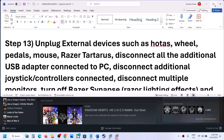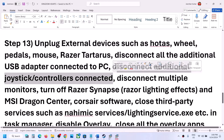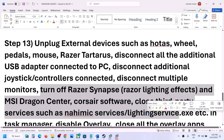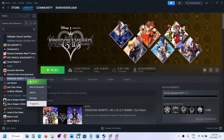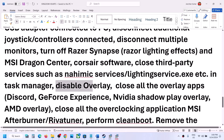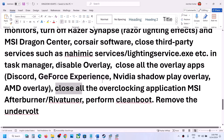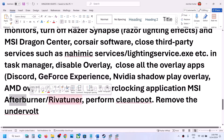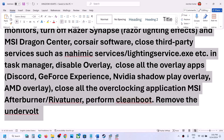Unplug any external devices you are not using. Disconnect any additional controllers and try launching the game on a single monitor. Close any third-party services or applications running in the background. Also, disable the Steam overlay by right-clicking the game, selecting Properties, and turning off 'Enable the Steam Overlay while in-game'. If you have Discord or GeForce Experience overlays enabled, turn those off or close those applications as well. Close all overclocking applications like MSI Afterburner or RivaTuner.